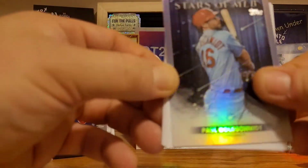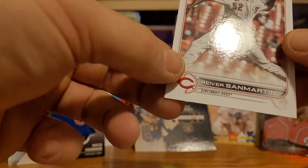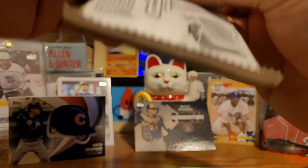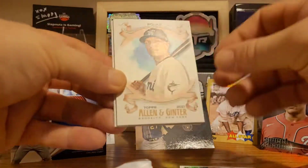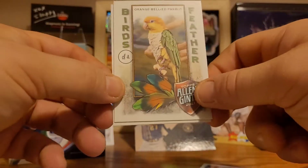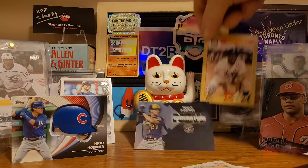We'll put the helmet card up in the background as we knock everything down, as is tradition. Paul Goldschmidt, Hans Crouse, Rafael Ortega, Bryce Wilson, and the last card is River Ryan. To carry on with tradition, we continue the spinach hunt from Allen & Ginter — still trying to pull a spinach card, it'll happen one of these days. Rojas, Sixto Sanchez, David Cone, a Kirby's pocket, an orange-bellied parrot, and Gonzalez. No spinach card today. Thanks everybody for watching — have a great day!